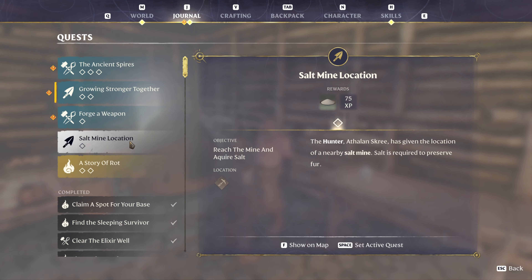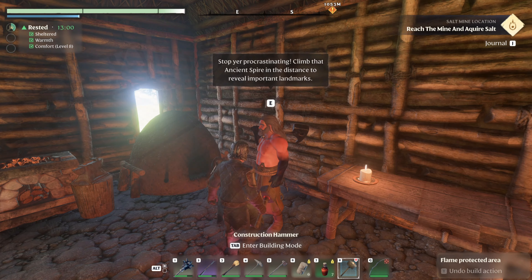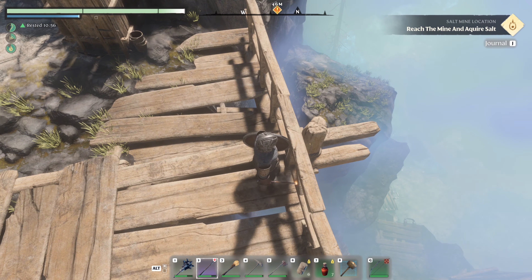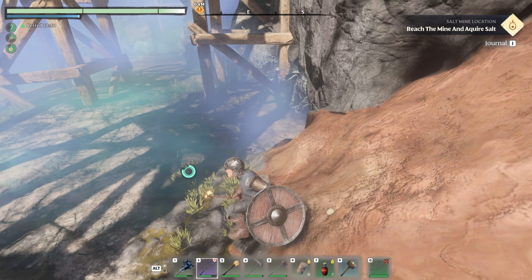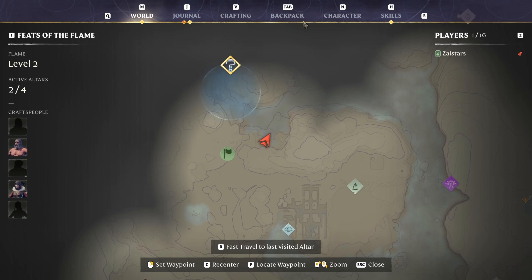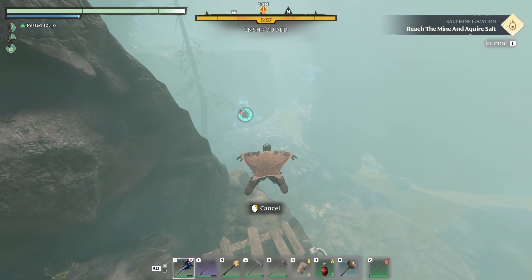Salt mine — here we go. Salt mine location — it's right up here past this town. We can get there real quick. Let's go take a look at the salt mine. This looks like the entrance to the salt mine — it looks like it's shrouded. Got a grappling hook location right here. I wonder what's down here — this could be a bad, bad call. A little weird that it's shrouded like this, but we'll see.